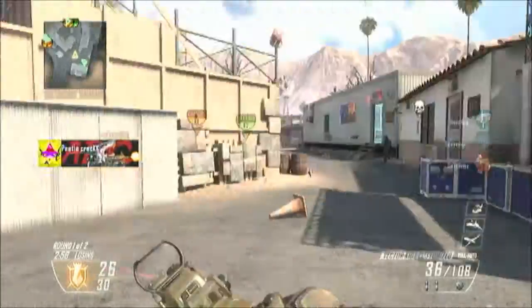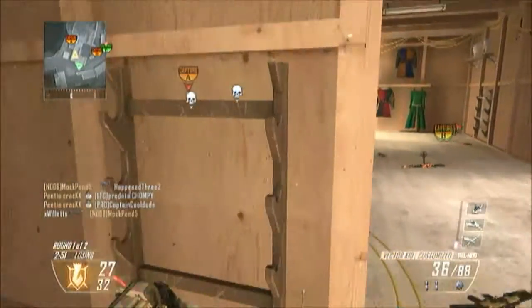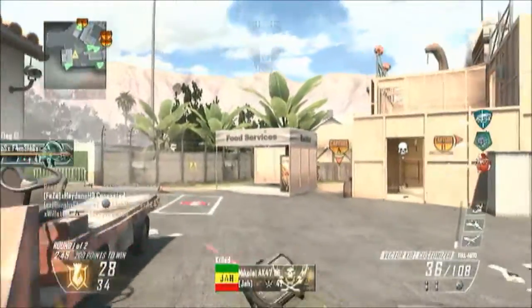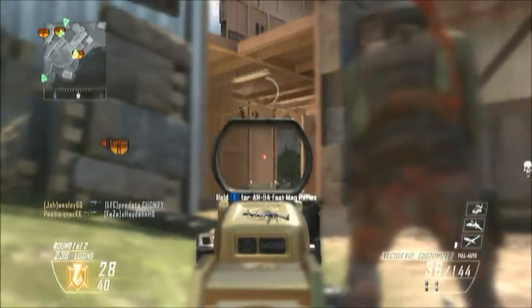With this class the attachments I have are: hard-aligned as the first one, which allows me to get my score streaks 20% quicker. I generally use this for any class setup, not just the prestige guide, as it allows you to get score streaks quicker and more points. The second perk is scavenger - though if you haven't unlocked it yet I'd suggest using toughness, as this stops you flinching when being shot, which helps you win those one-on-one gun fights.